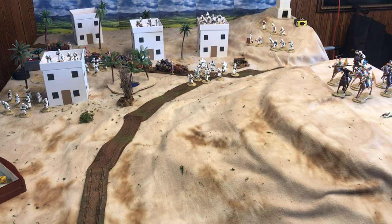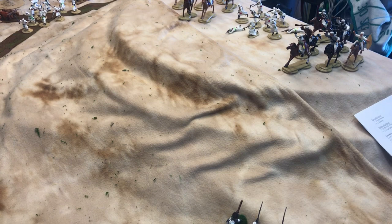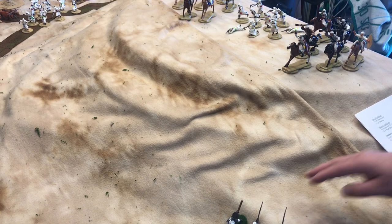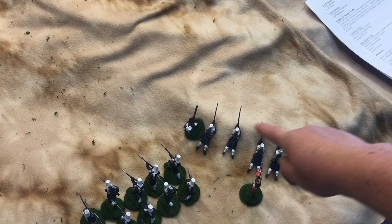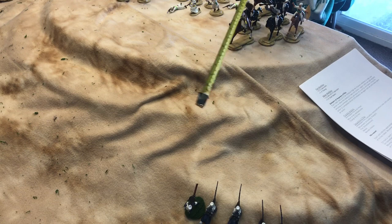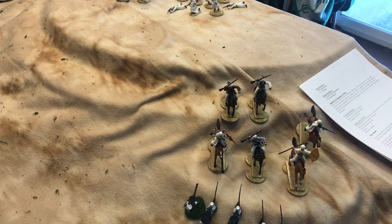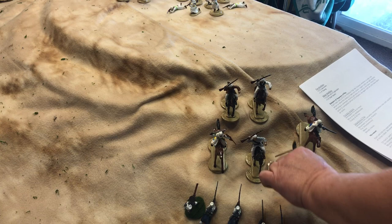The Bedouins are red so they're going first. We use a poker die to activate a unit. This unit is going to come down and try to hit the Lewis gun unit. We roll our dice — we got two and eleven. The Bedouins rolled 4d10 for movement and would get an extra five for charging. Yes, they will go into hand-to-hand combat.